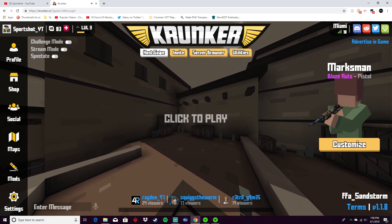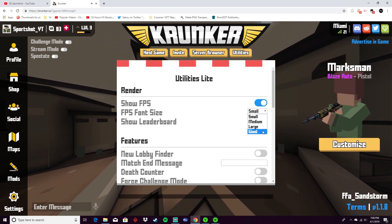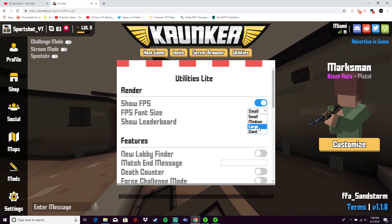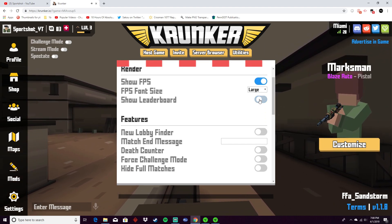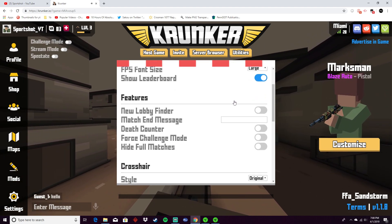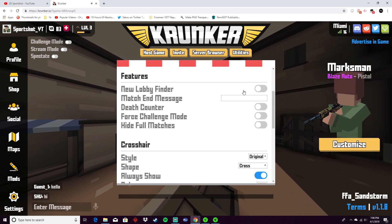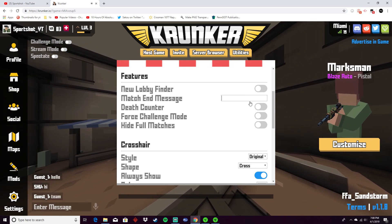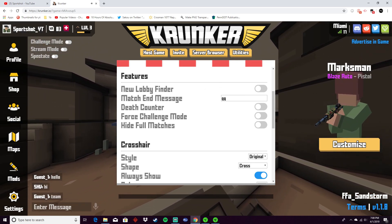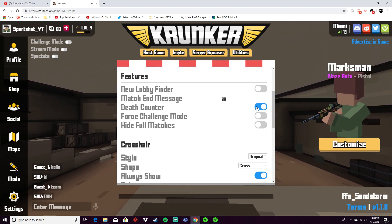You can see that it adds a new bar up here called utilities. It lets you show your FPS, make it a different size. You can show or get rid of the leaderboard. There's like an automatic lobby finder, and there's a match message — so I can just say GG and it'll automatically put GG in chat. There's a death counter I can put on.